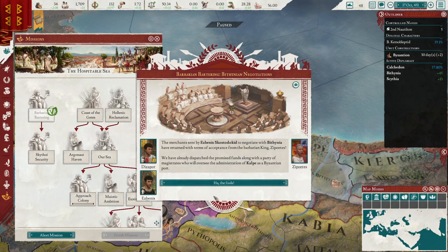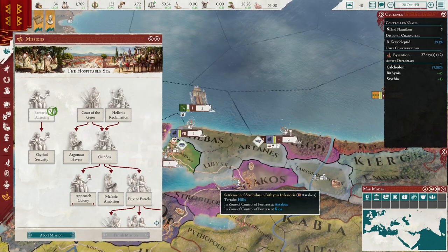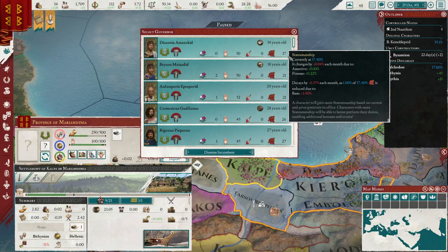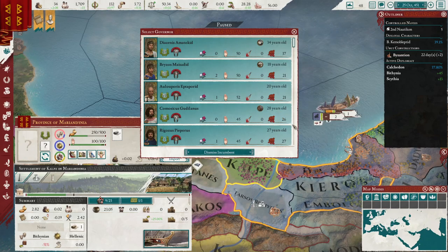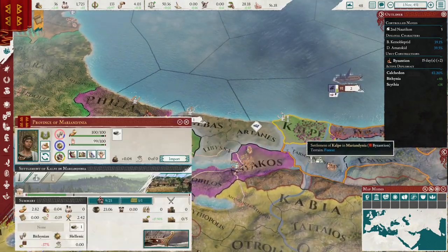The merchants sent by Esbenis to negotiate with Bithynia have returned with terms of acceptance from the barbarian king Zippoetes. We have already dispatched the promised funds along with a party of magistrates who will oversee the administration of Calpe as a Byzantine port. We are going to lose some money but we can just barely afford it. Thank you for Calpe — we will assign a new governor. We will take this one; that should be good. We did buy Calpe, though unfortunately we did not get the option for Arribas — I'm not sure if that was a bug.